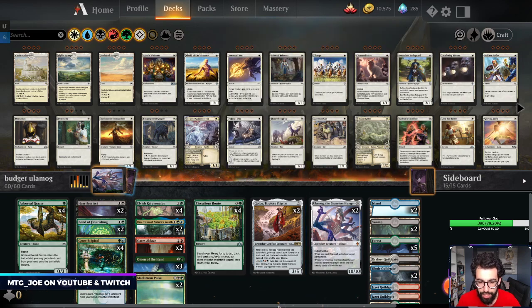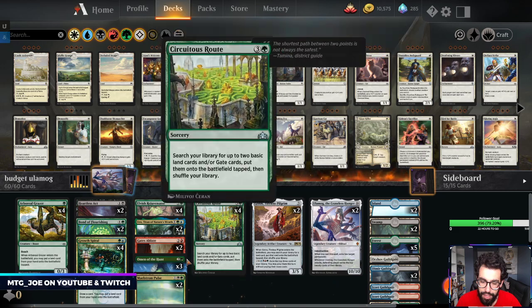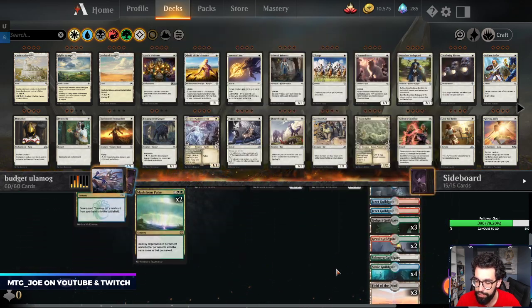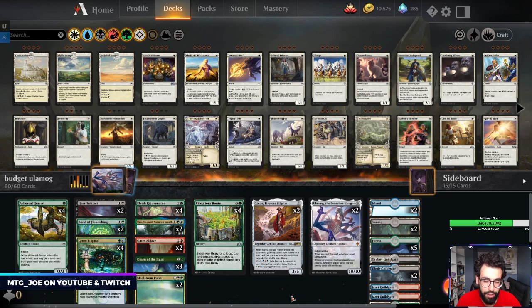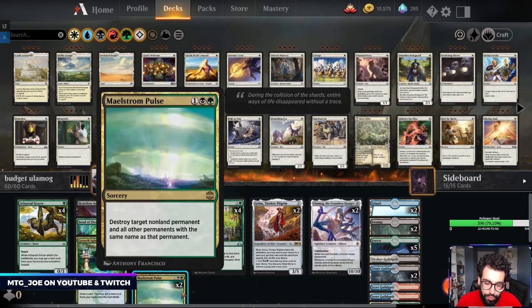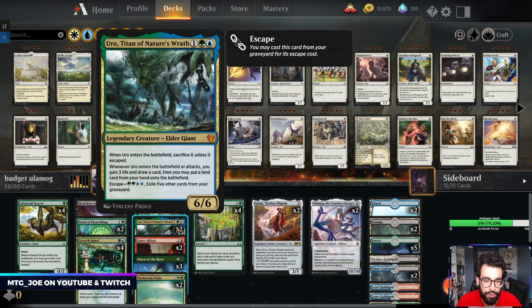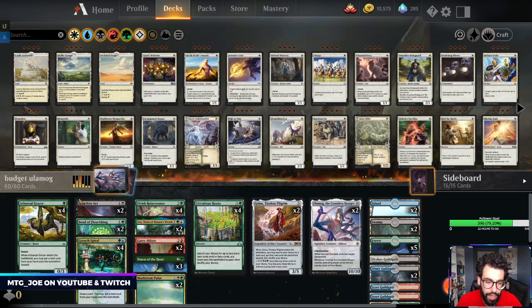The base of the deck is green, with a splash of blue and a splash of black for some spells, and one in red. We have a bunch of Guildgates that fix our mana and allow us to play Golos. We have two Maelstrom Pulses as catch-all removal, and two Uros as well to ramp, give us something for the graveyard, and gain us life.